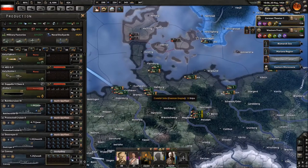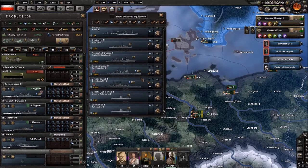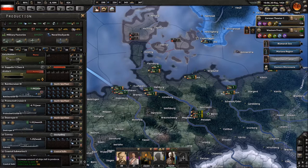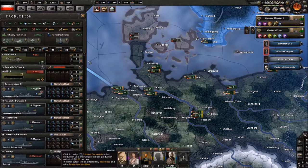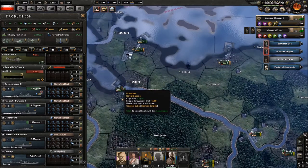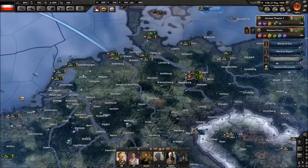Our submarine force got absolutely decimated — we're down to thirteen. Let's get some coastal subs. That'll put them at about thirty to thirty-four, with a capacity of around forty to fifty. Let's get more submarines.